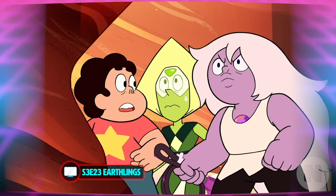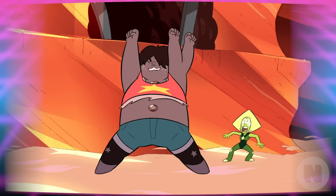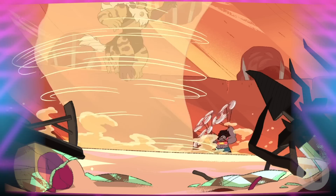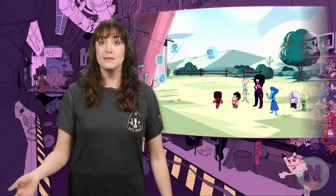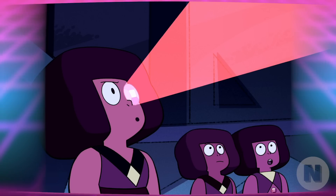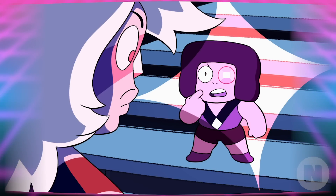Back to a powered-up Amethyst ready to settle the score — she, Steven, and Peridot track Jasper back to the Beta Kindergarten. Amethyst and Steven form Smokey Quartz for the first time to take on Jasper. Trying to counter their fusion, Jasper attempts to fuse with a gem monster, but is no match for Amethyst and Steven. The rubies once again return to Earth for Jasper. Amethyst, disguised as Jasper, convinces them to take the Crystal Gems to Homeworld's moon base. Upon arrival, Eyeball — as Steven named her, he names all of the rubies — confirms that Rose Quartz shattered Pink Diamond.